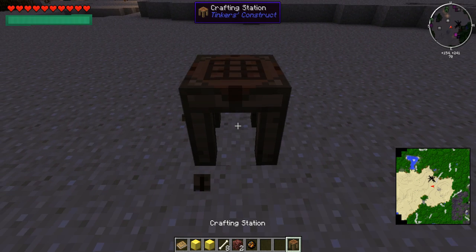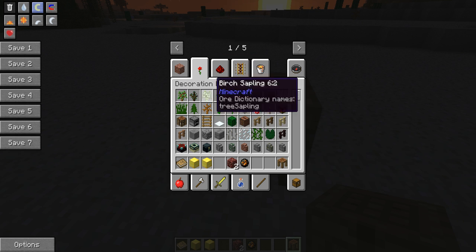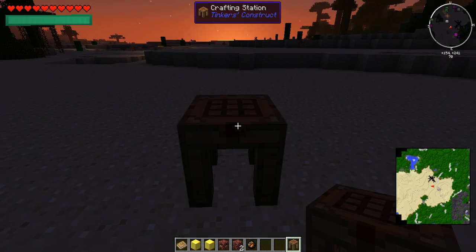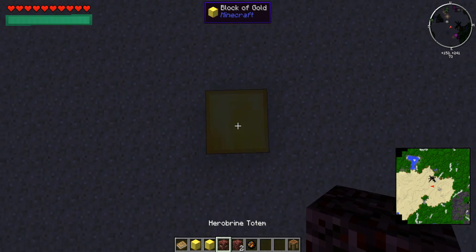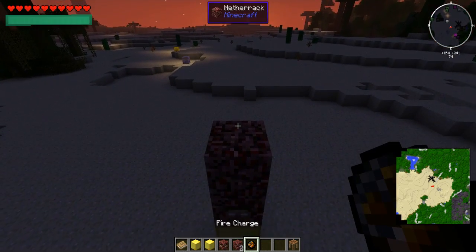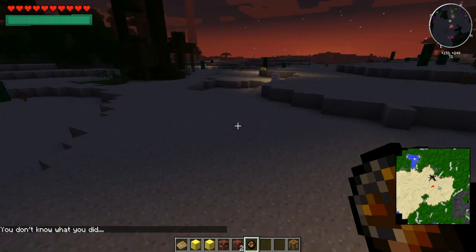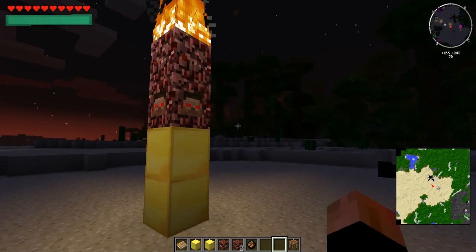We should try this again. I will throw these in here because they stay. What I need is soul sand. There you go — take two. Hero Brine's totem. You place the blocks like this — netherrack here — and then you use the fire charge.